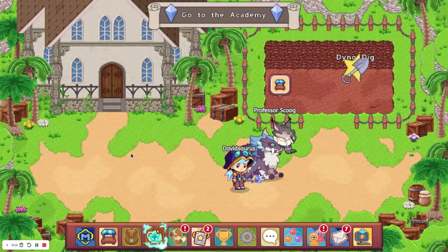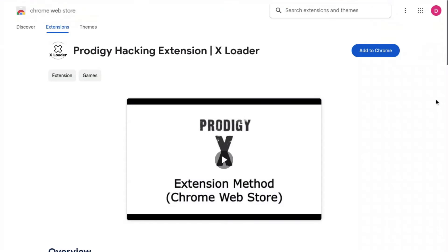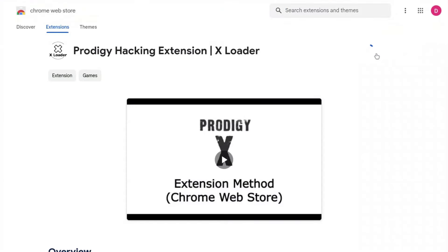Alright, so the first thing you are going to want to do is scroll down to the top link in the description, and that will bring you here. Now all you have to do is press Add to Chrome, and then add the extension.